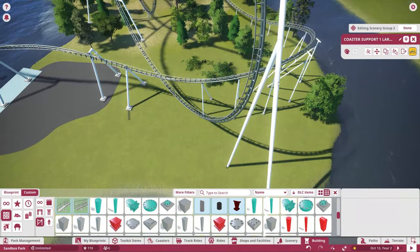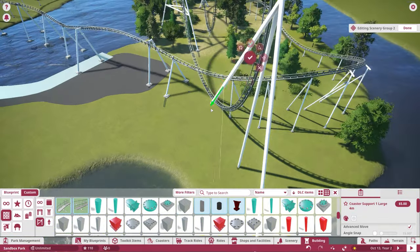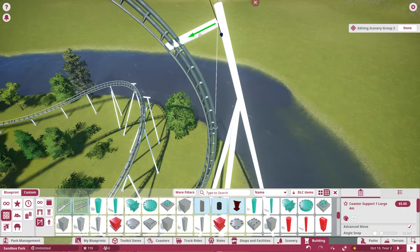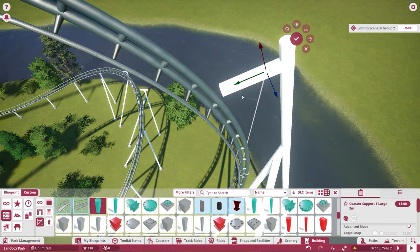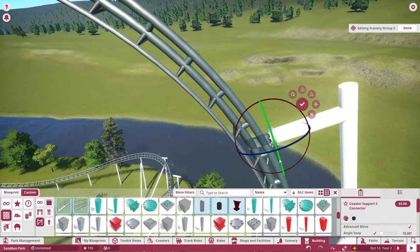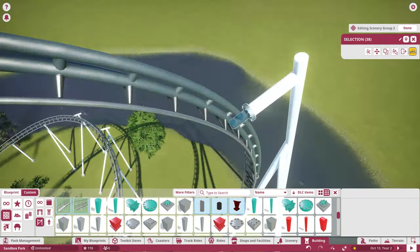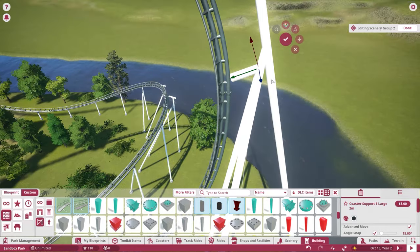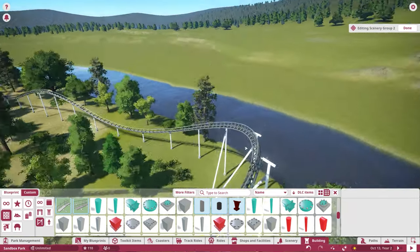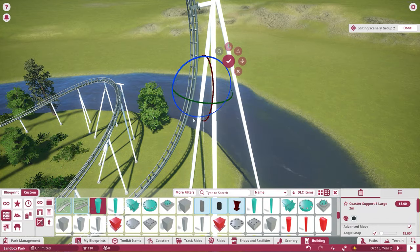Going into the actual project now — this episode is very much custom support based. What we're working on right now is the giant dive loop after the top hat element. This is the second biggest element on the entire ride. I went based off Velocicoaster's kind of support structure, but made it a little bit on a larger scale, and I think it turned out realistic. It's just a very big element to unfold.